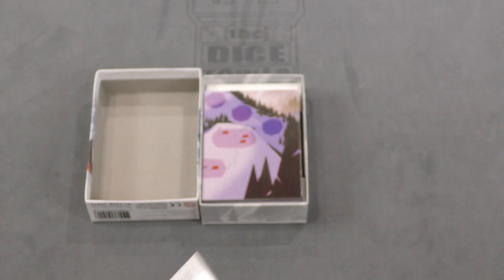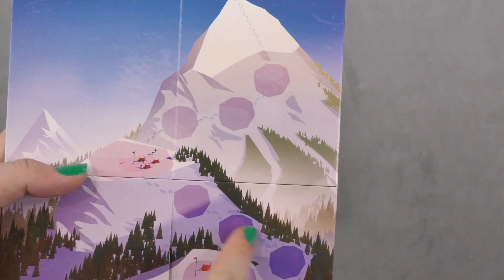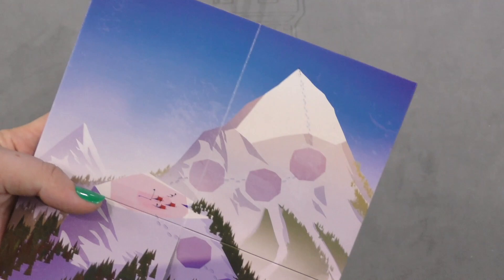Let's look at the game board. You've got this little game board — it's just a mountain with a few spots. There are only about nine spots, I believe. And then there's this tent area, but that's all there is to the board. It's just this mountain with spots on it.